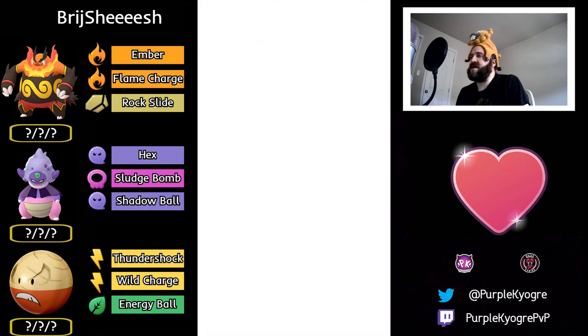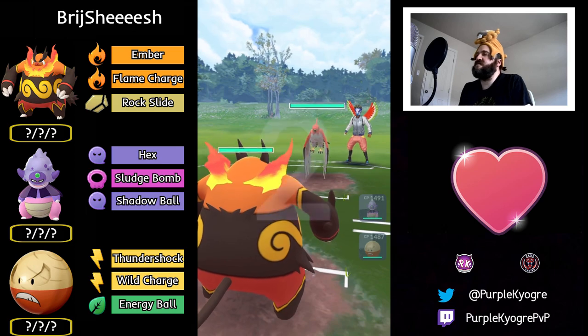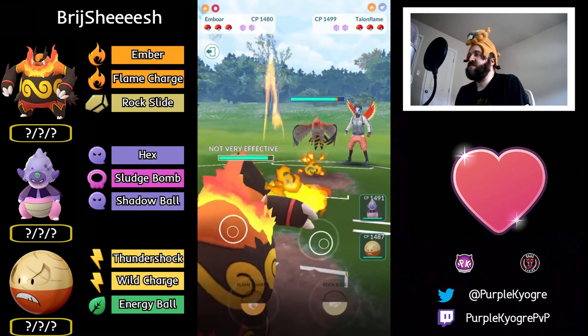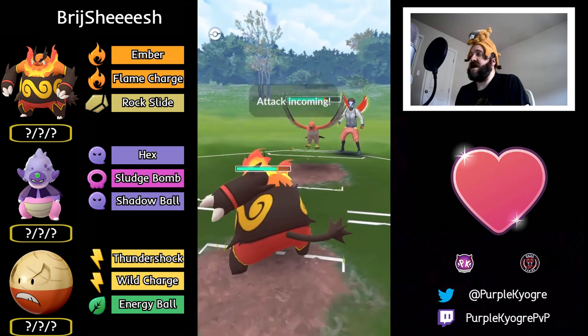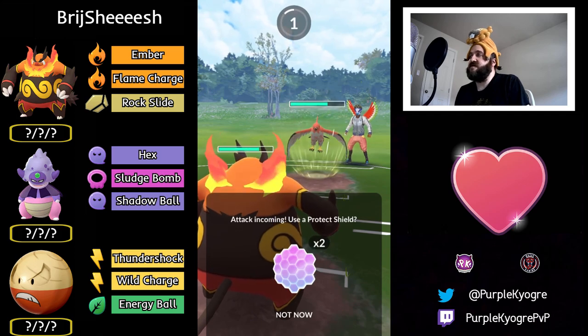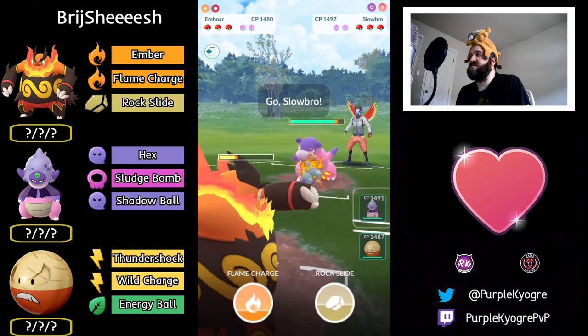Next battle: Emboar into Talonflame. Talonflame going against Talonflame — Quick Attack or Incinerate is huge, but Brave Bird will KO Emboar. It could go either way — could be baited, could be Brave Bird, could KO. I'll call it — it's Flame Charge. That still did a lot but I'll take it.